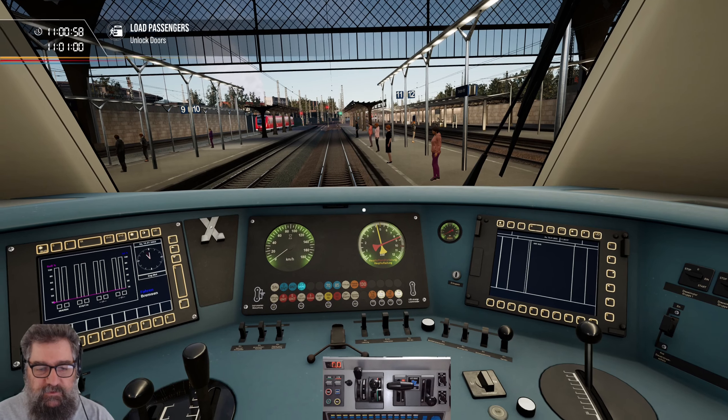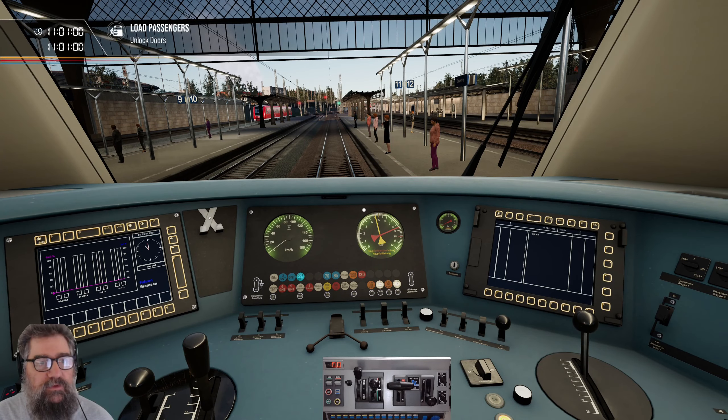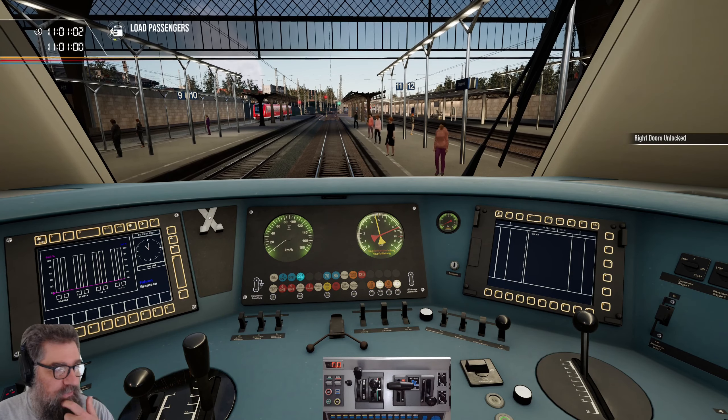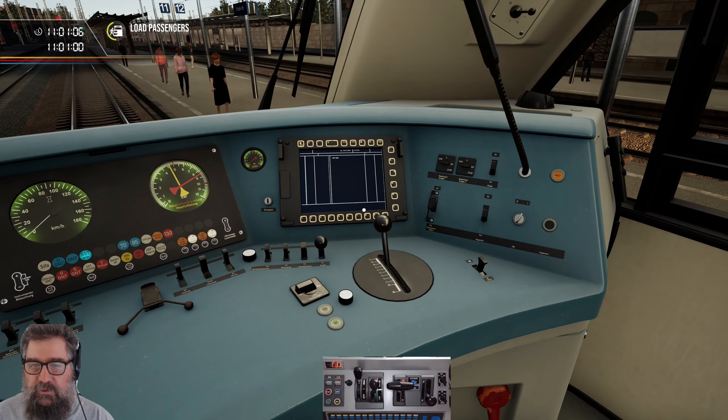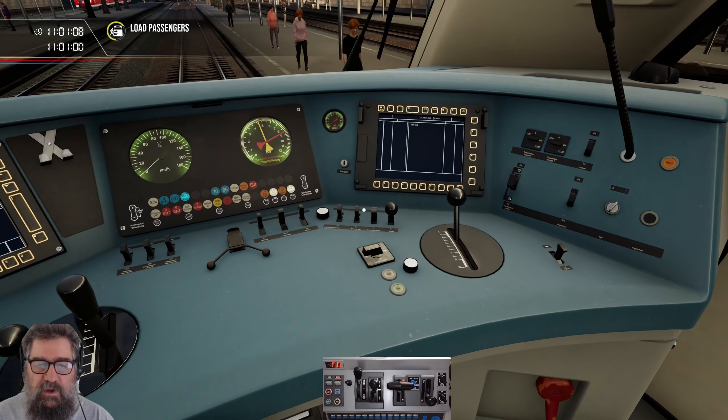Once that finishes, you can open your doors. I used the rail driver then, but you can use the Y or the U, or you can even use the door controls here in the cab if you want to.